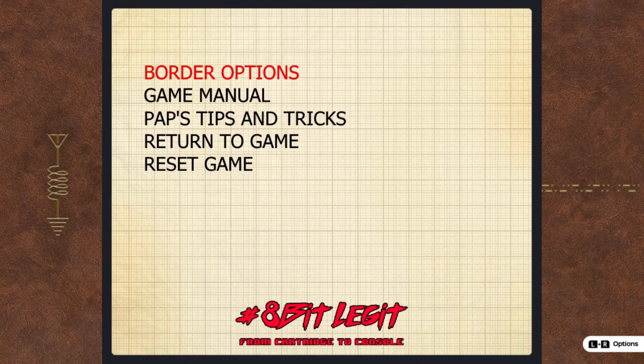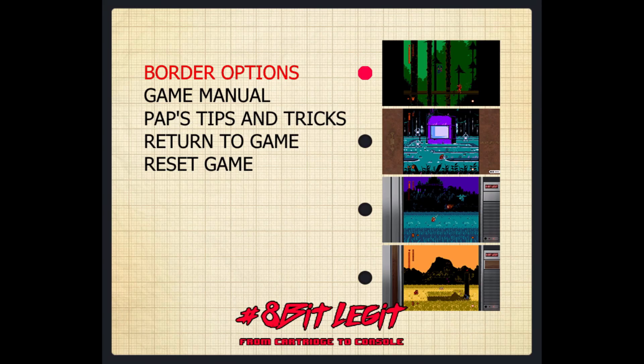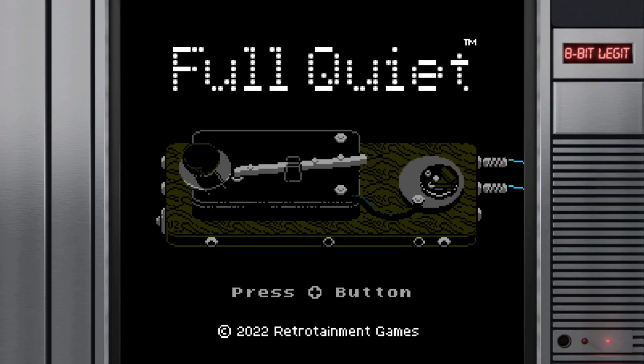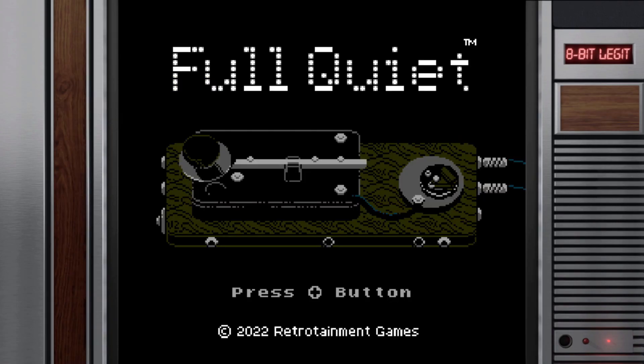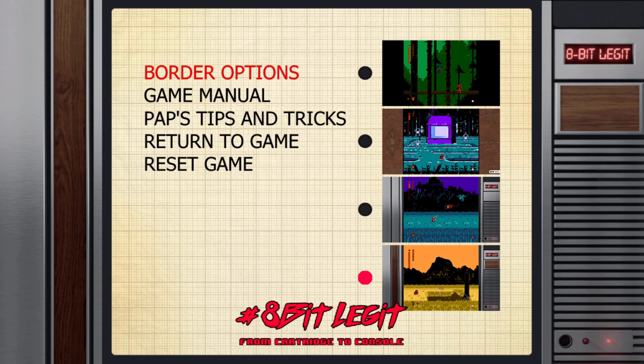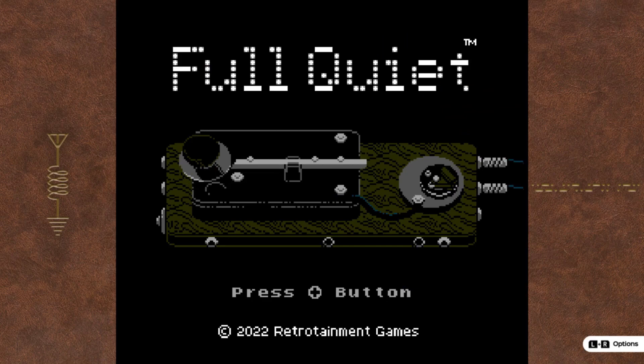But anyway, when you push LNR — the buttons — I'm playing this on the Nintendo Switch, by the way — you have these border options. Pretty cool stuff overall. I would also recommend for any new players out there, definitely take a look at some stuff in the manual for the controls. That way you're not too lost when you start the game.